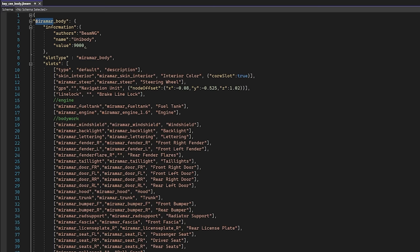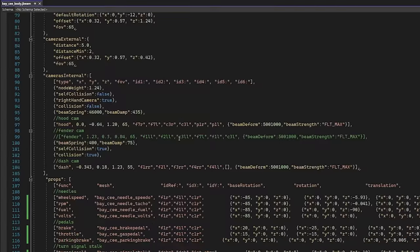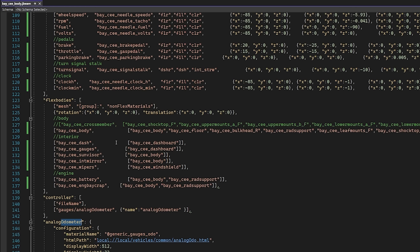Let's go ahead and call this bay underscore C, since that's what we're going to call this guy. Replace all of the author names with mine. Change a few of the other little details here. This all looks good. We should probably change everything relating to this. Now we're going to go in and drag across the Miramar body, do the same little tweaks, and change everything Miramar with Basie. We are, however, going to be keeping all of the nodes, so that'll make our job a lot easier. This is where we're going to get a little bit more technical.